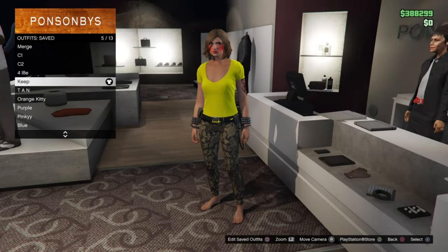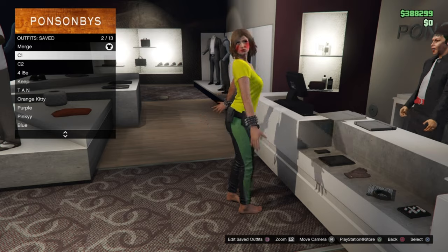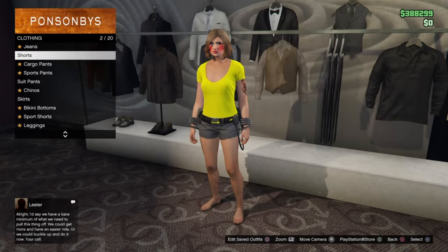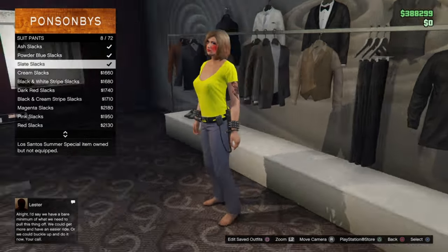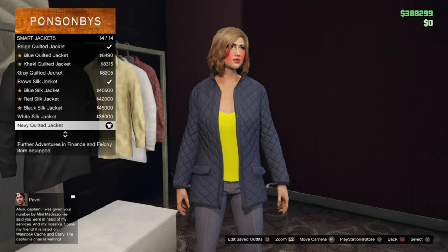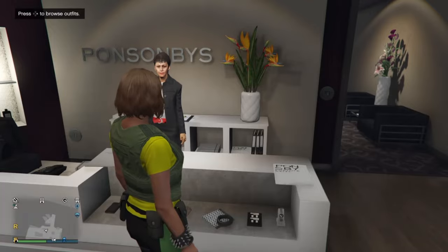Now we are going to merge the catsuit top and the CEO armor onto the outfit. Save the outfit we just merged as C1. Now equip the console 2 outfit and put on the slate slacks — which are fitted suit pants. Go into tops, then smart jackets, and equip the very last one on the list. Don't forget to add the heavy armor on the C1 outfit if you're merging armor along with everything else. Equip the C1 outfit and put on the israel parachute, then lock the game with net cut.